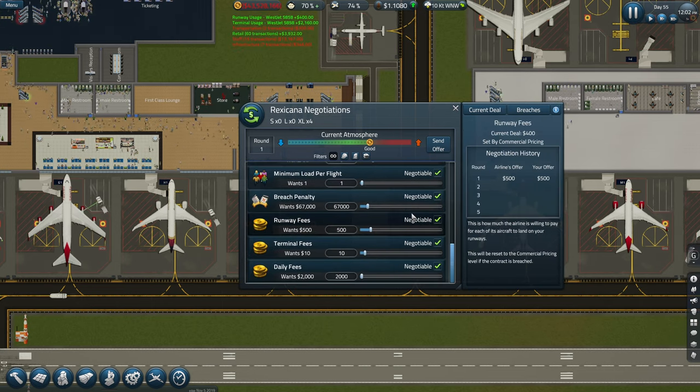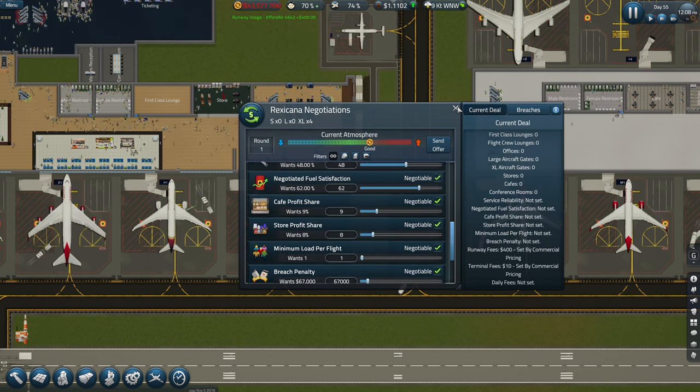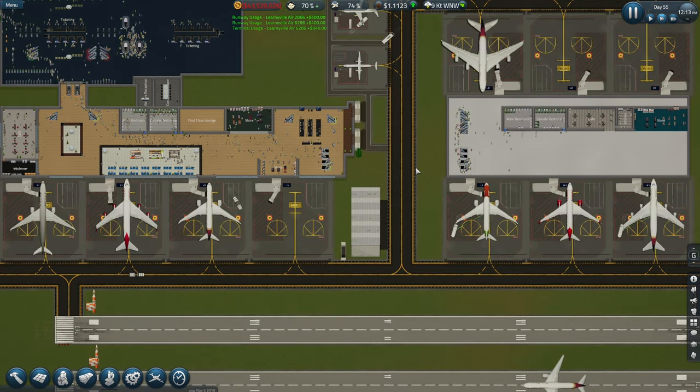Look at all the stuff they're offering. I didn't realize it was so much in depth. So basically you're going to have to build separate areas just for certain airlines.